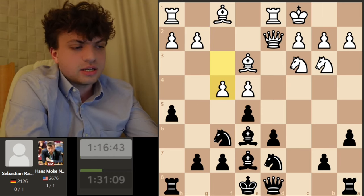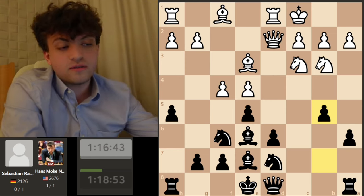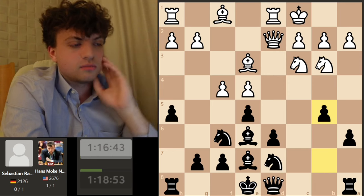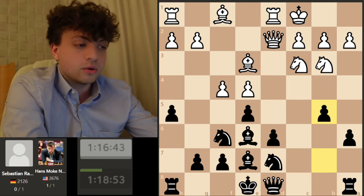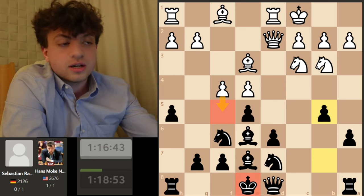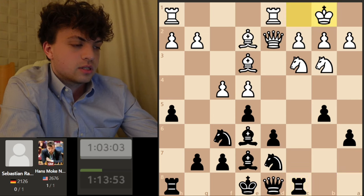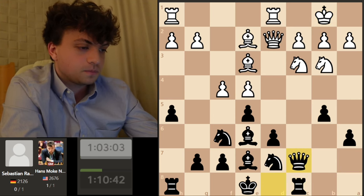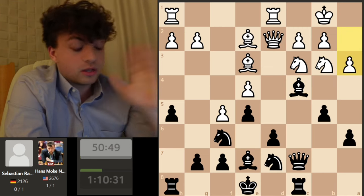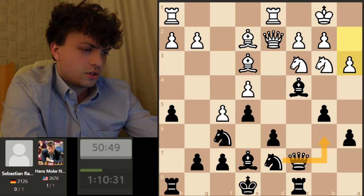That's why I decided to keep my king in the center and play b5. The point behind b5 is you have b4 as an idea, but also you're not making a committal decision — I want him to show what he's going to do. If he closes the center with f5 then my king is fine in the center and I can delay castling and continue with my initiative. He plays bishop b2, I go rook c8, king b1, queen c7. He goes f5, I go c4, he goes a3.